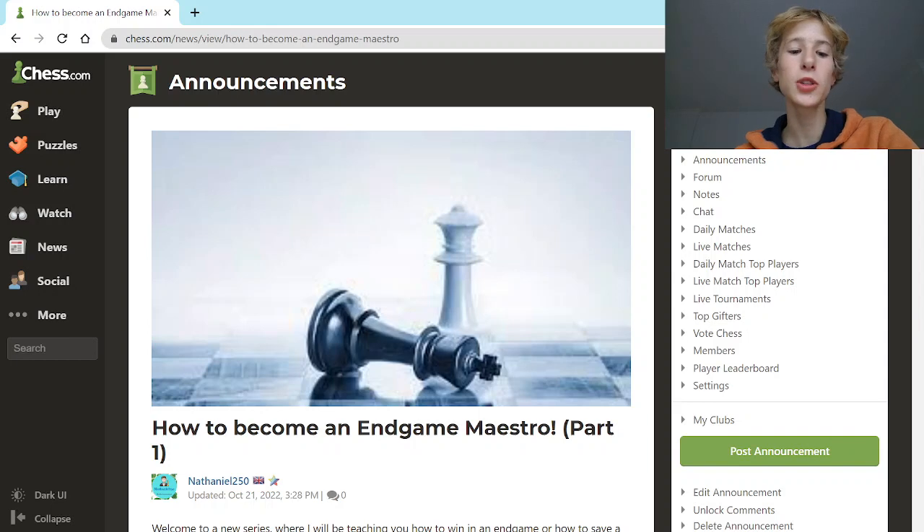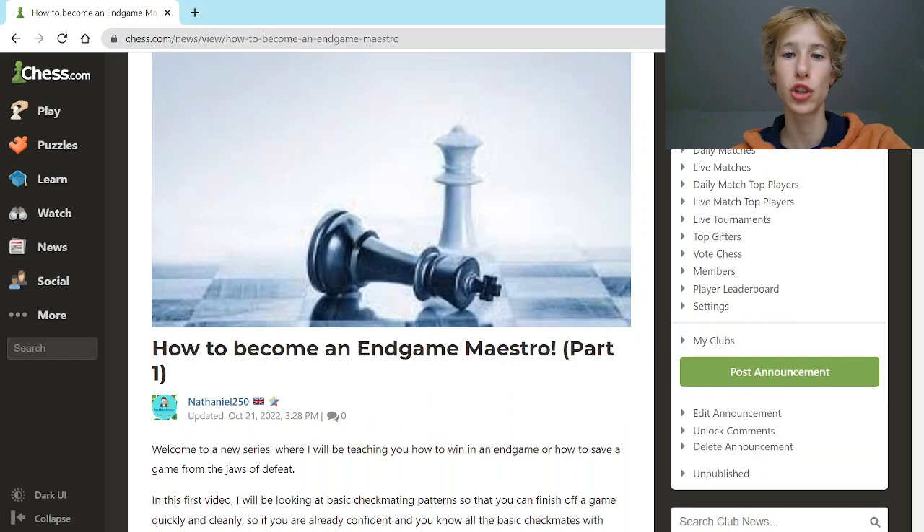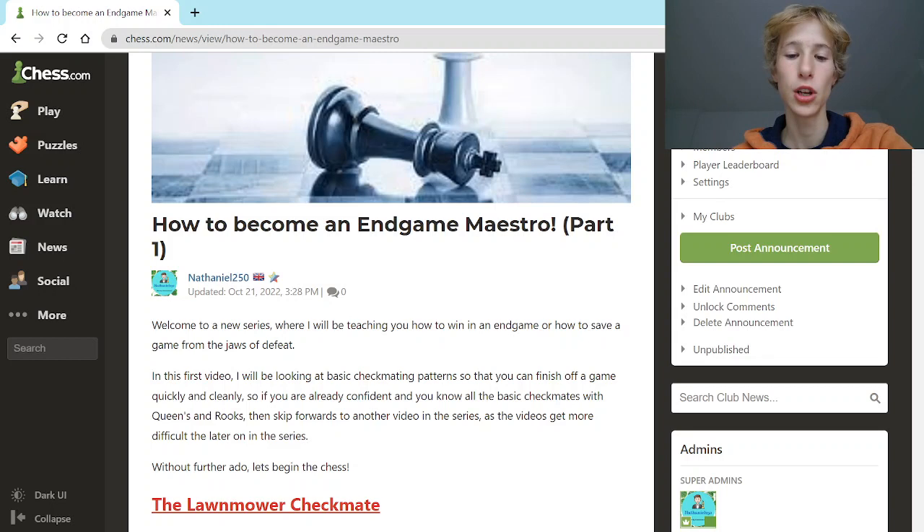Hello and welcome to a new series where I will be teaching you how to win in an endgame or how to save a game from the jaws of defeat. In this first video I'll be looking at basic checkmating patterns with the rooks and the queens so that you can finish off a game quickly and cleanly. If you're already confident with these basic checkmating patterns then please skip forwards to another video later in the series, as the videos get more complicated later on. Without further ado, let's begin.